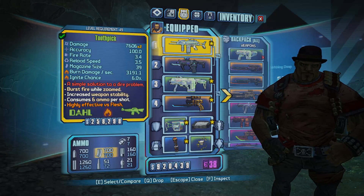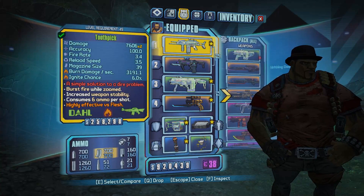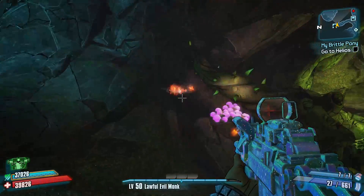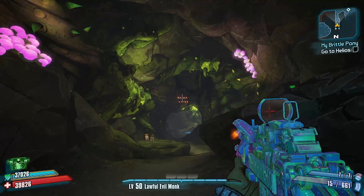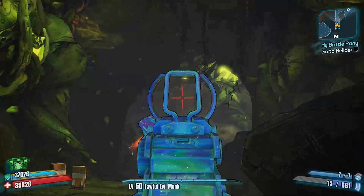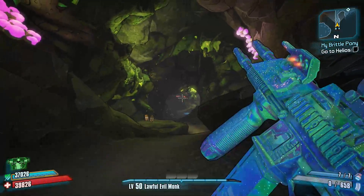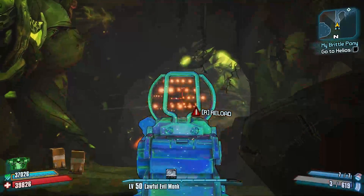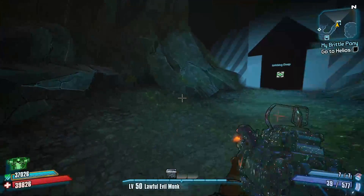The first thing you want is the Toothpick — it's an assault rifle, the one I'm holding right here, Rainbow Rarity. The thing about it is that it shoots two rows, so it reminds me of the double penetrating Unkept Herald. When you burst fire, you shoot really, really fast and deal a very large amount of DPS. This is a very strong weapon on its own.